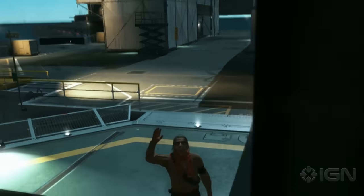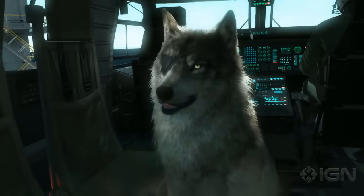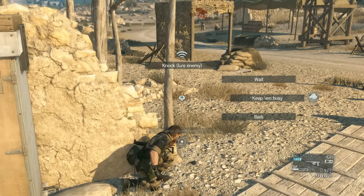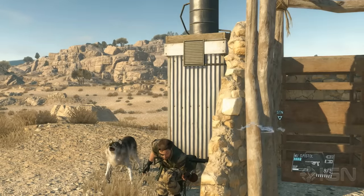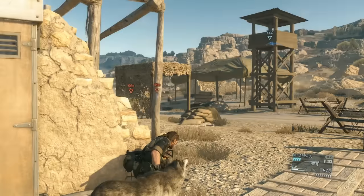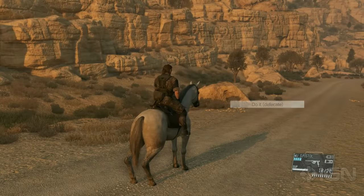While we're talking about the buddy system, the more you bring a buddy into the field with you, the more trust you'll build between the two of you. For example, once you get your trust up to 50% with D-Dog, you can command him to Bark, which will distract or lure enemies towards his location. Likewise, you'll learn other commands for other buddies, such as this unique ability for D-Horse.